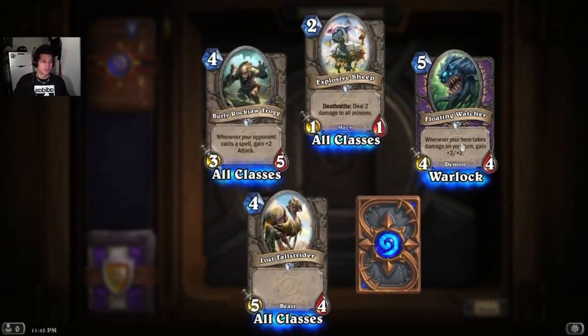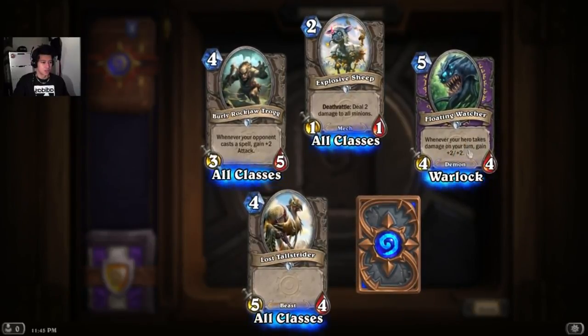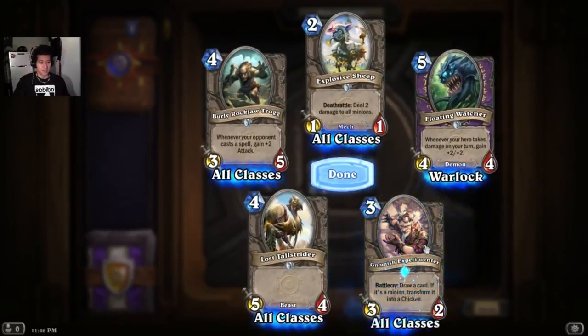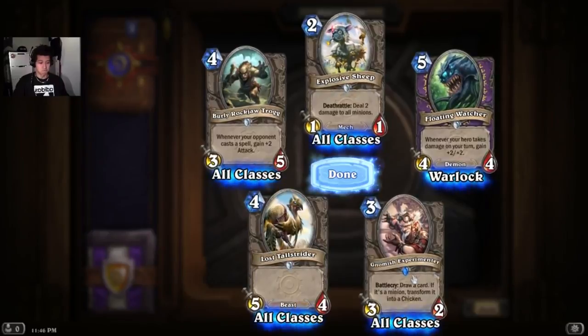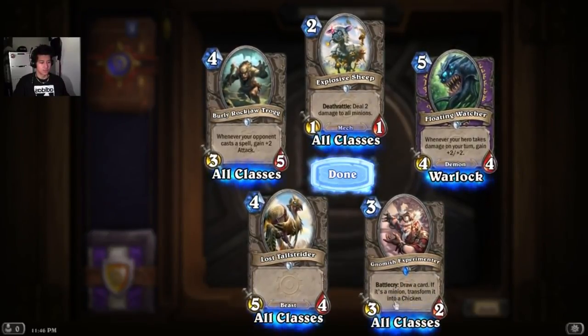Floating Watcher — whenever your hero takes damage on your turn, gain 2/2. And we get a rare Gnomish Experimenter — Battlecry: draw a card. If it's a minion, transform it into a chicken.